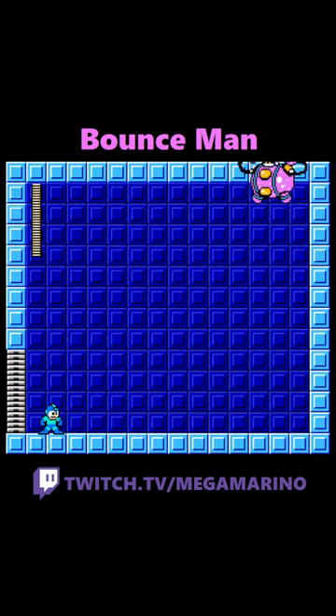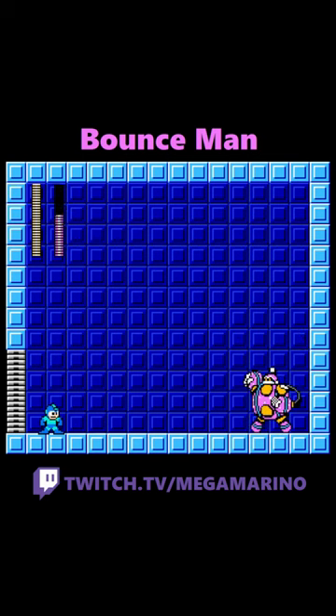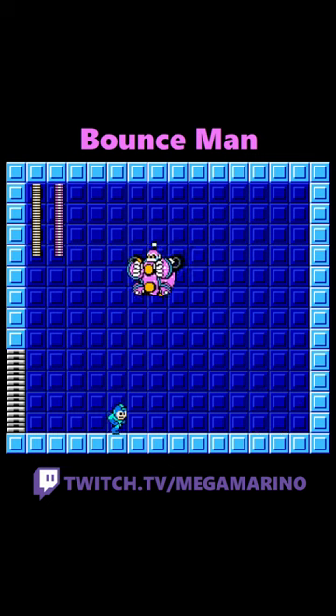Bounce Man starts by bouncing around a little bit before he punches you. His arms can stretch as far as you are away from him and deal a ton of damage. After attempting to punch, he will bounce some more and rinse and repeat the pattern.